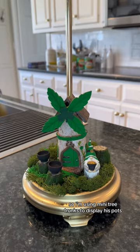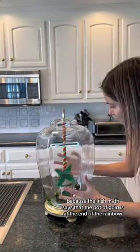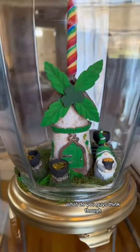Don't forget my leprechaun struck gold and he needs everyone to know, so I'm using mini tree trunks to display his pots and cut up some old ribbon to look like gold. Lastly, I wrapped this pole in rainbow ribbon because the Irish myth says that the pot of gold is at the end of the rainbow. I think this is my cutest one yet — what do you guys think?